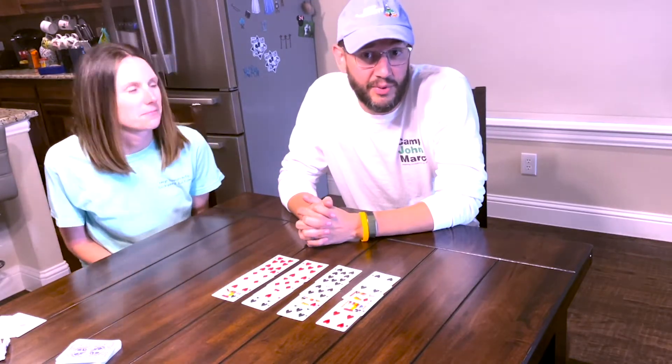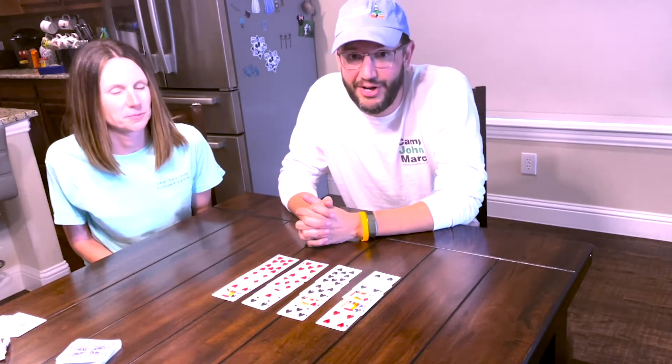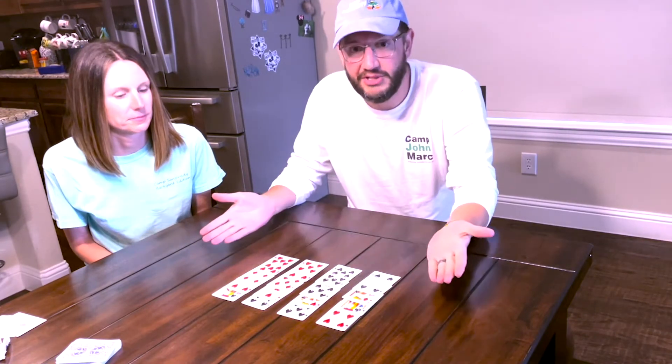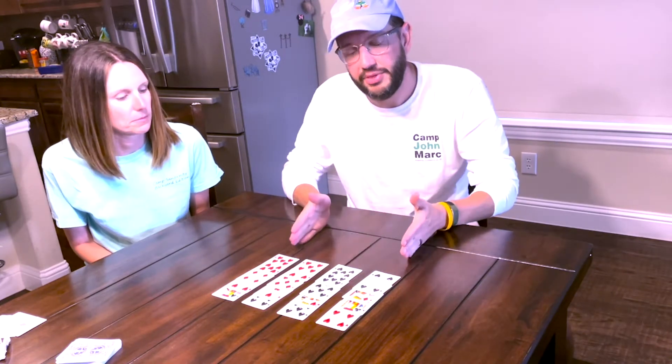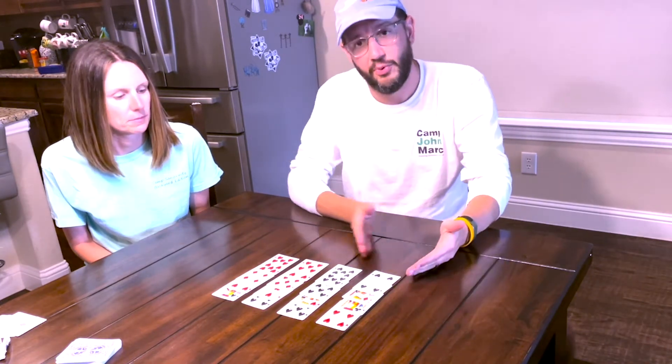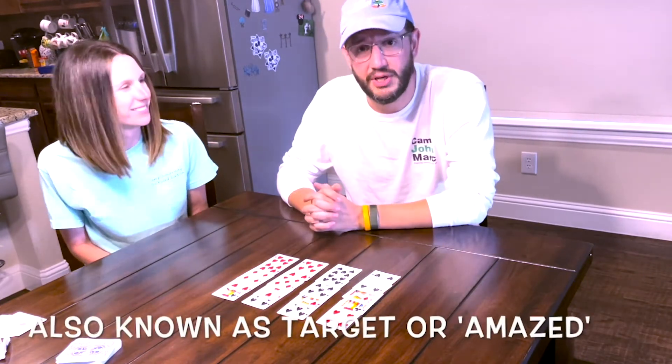Hi, welcome to Camp Sanguinity Under the Stars. Hope you're having a fantastic summer. We're going to show you a magic trick. To do this magic trick, you first start out with four cards with four columns, and you ask your assistant to choose a card.